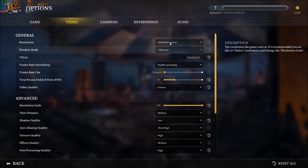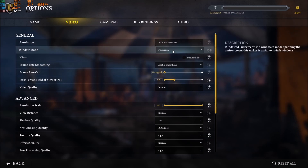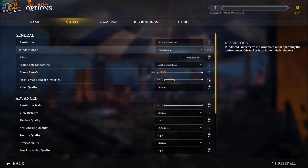The first parameter is Resolution. Make sure that you're playing native — as you can see here. Don't downscale it too much or your game will look very blurry. For Window Mode, make sure that you're playing full screen. Borderless or Windowed — I was losing FPS, and Borderless was also causing me stuttering. So it's really important to use full screen.